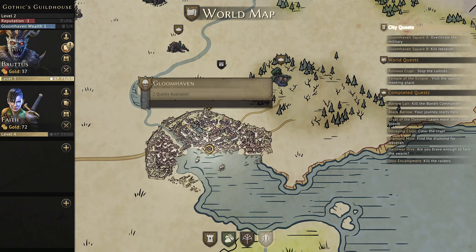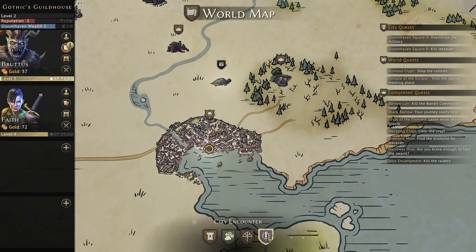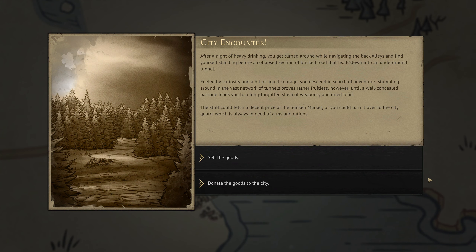Considering long resting where appropriate — so we're back in the city. We have leveled up with Brutus, but before we do that let's go and check out a city encounter. After a night of heavy drinking you get turned around while navigating the back alleys to find yourself standing before...